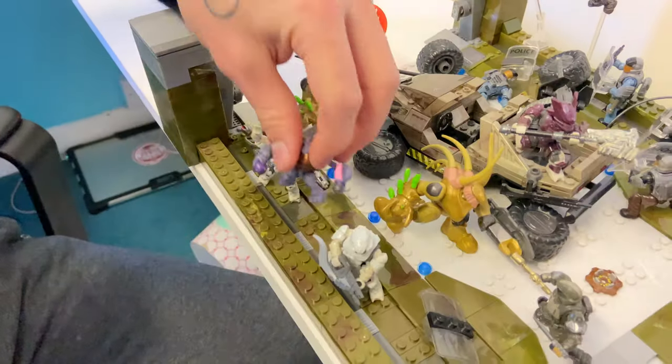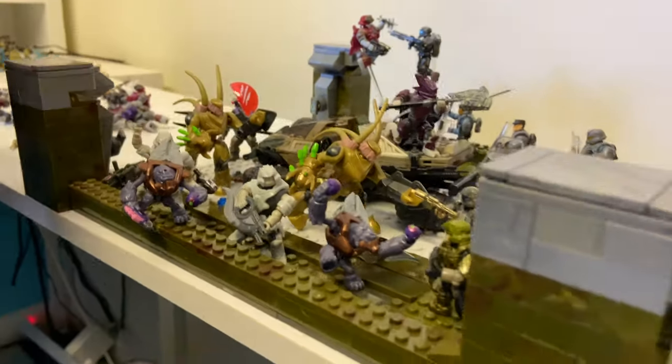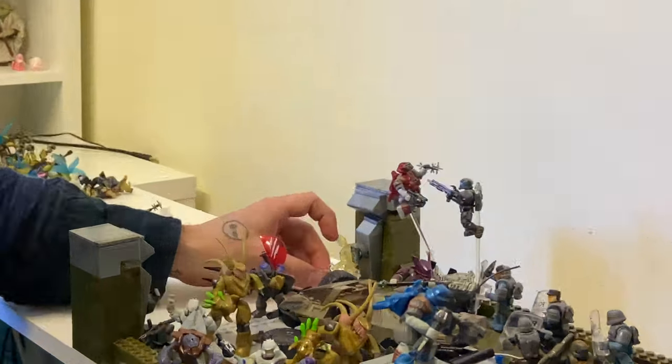These two white Brutes, two Grunts — they're bouncing on the edge of a bridge there, very daring. Then we're going to have this fella on top of this support structure, again with just a bit of attack. Jackal sniper at the back, looking to ruin someone's day on Legendary.